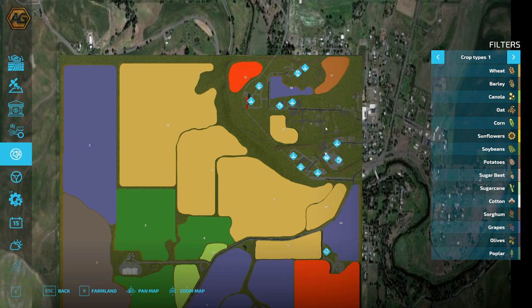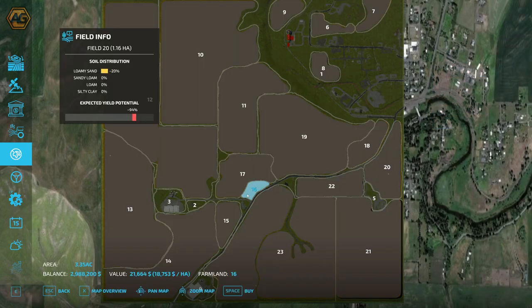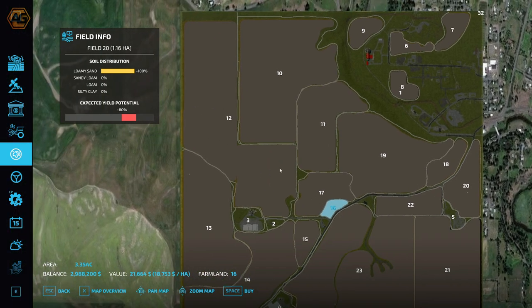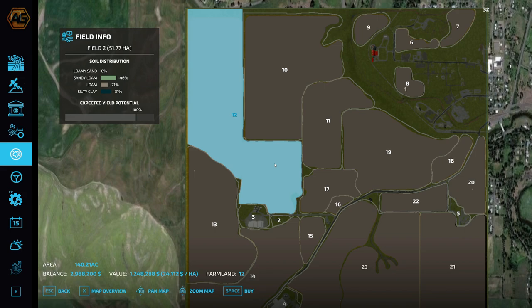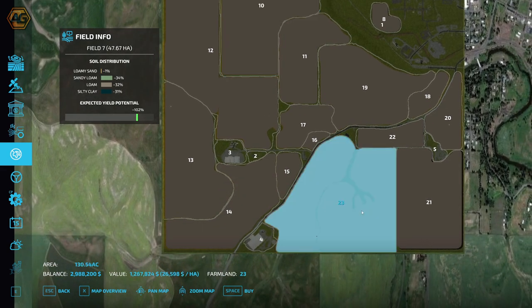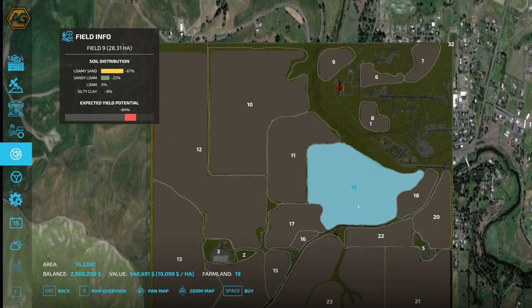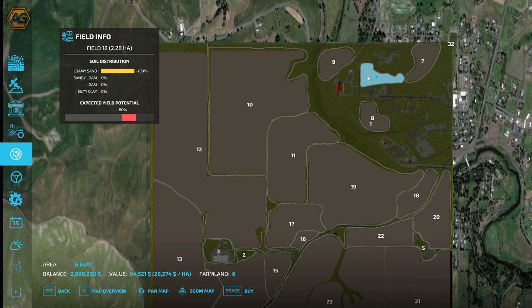Looking at some field prices: field 16, one of the small ones, is valued at $21,664 for 3.35 acres. Field 12, one of the larger ones at 140 acres, is $1.248 million. Field 10 is 111 acres, field 11 is 130 acres, and another is 74 acres at $540,000. So there's some affordable land to start with and some more expensive land to build yourself up to if that's what you want to do.